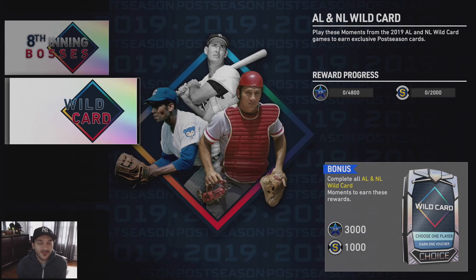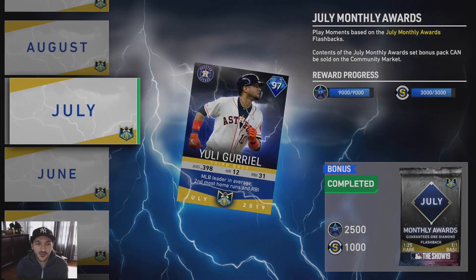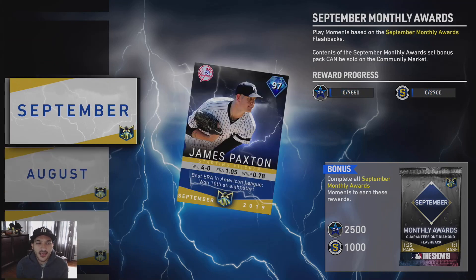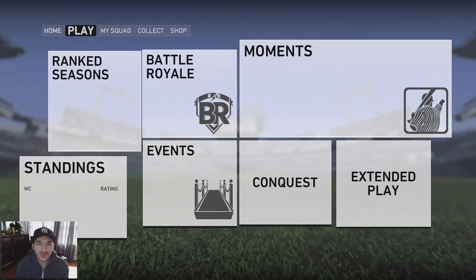Postseason cards probably come out at the end of the month. Since it's the postseason we can assume these cards will be diamonds — pretty good, at least one player from each team. I want Judge to go off — a diamond Judge much better than his live series is the main card I really want. For monthly awards, it doesn't look like there's a reward for collecting them all, though it would be cool if the reward were a 99 Trout or whoever the MVP is. Finest cards probably come out next week.